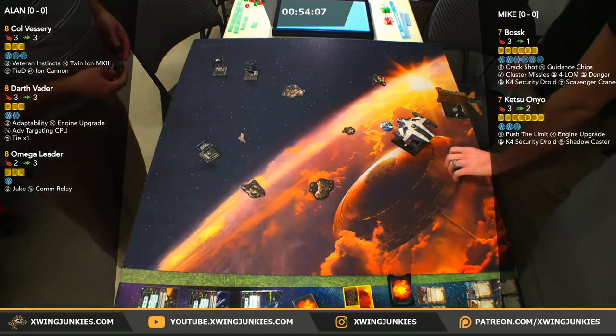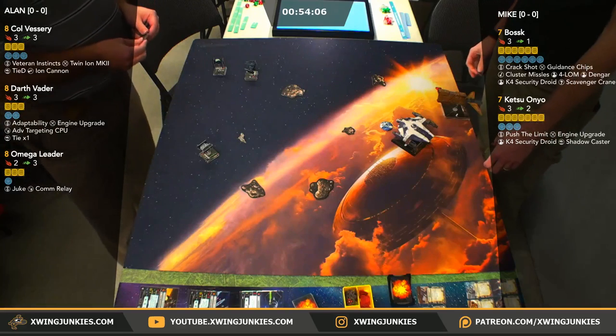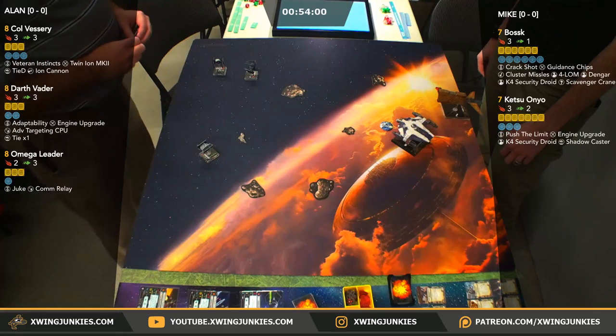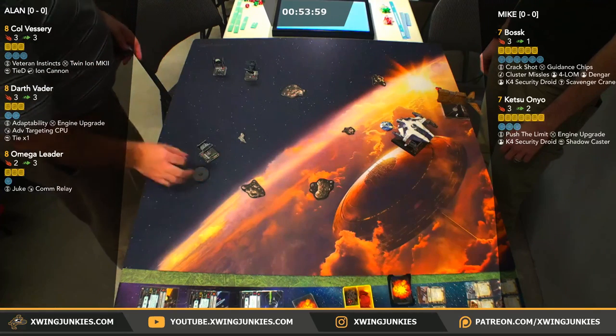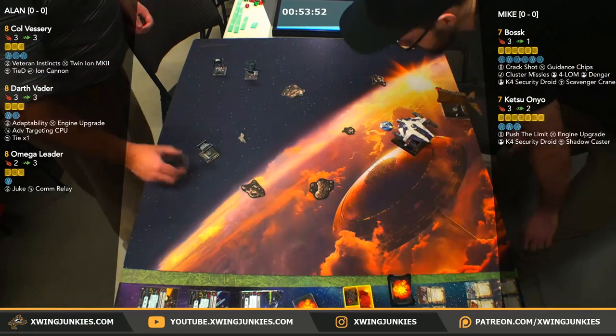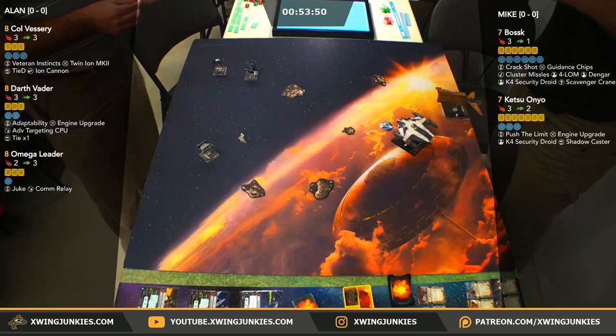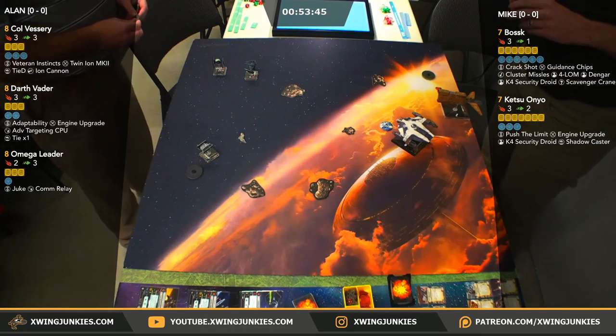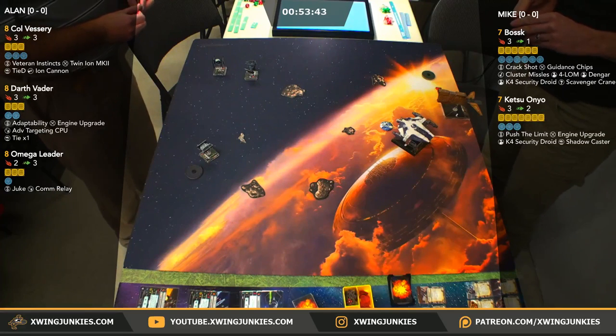Looks like we are back to dials. Mike's already set his dials during Alan's movement phase and now he's rethinking. Also, Bossk did start with a stop there — the stress just on the north side of the ship. So he'll probably be looking into a green here, likely a straight one.